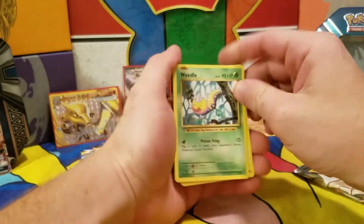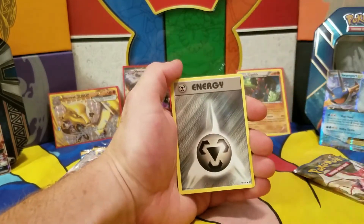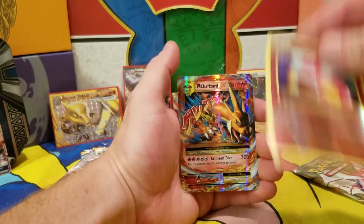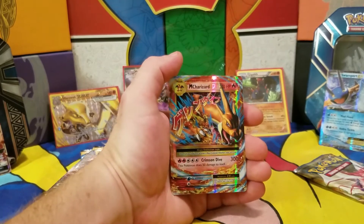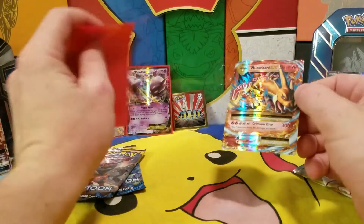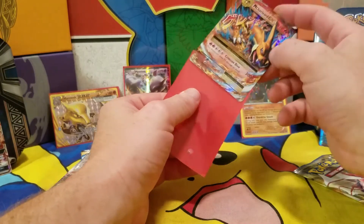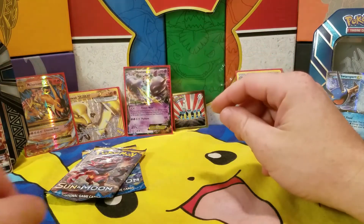Alright, Evolutions pack for Solgalio. We got: Weedle, Electabuzz, Drowzee, Staryu, Steel Energy, Poliwirl — looks like a very light blue Poliwirl — Pokédex, Potion, reverse holographic Charmeleon, and a rare — Omega Charizard EX! Oh my gosh, that totally just made my video! I have almost every card of Evolutions except this one. Wow — and that was on Solgalio's side. So Solgalio is awesome right now and that's five points.